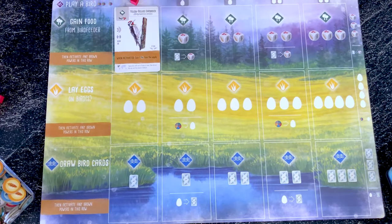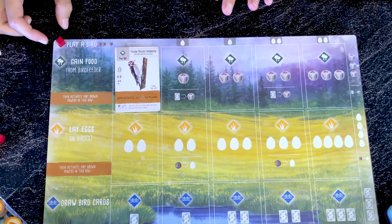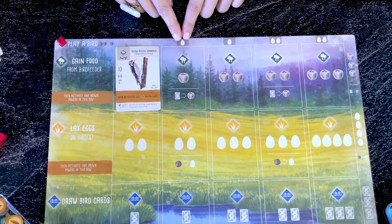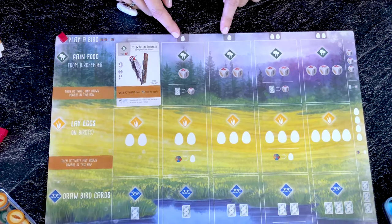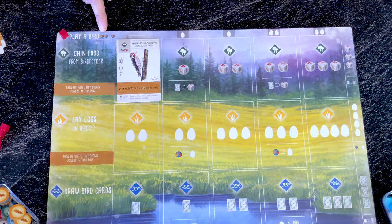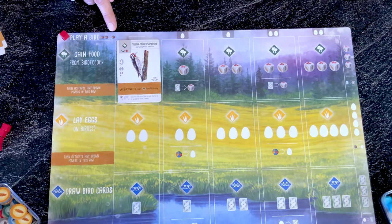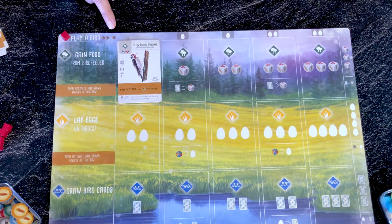After playing the bird, move the cube all the way to the right. The next time you play a bird in this habitat you'll have to pay one egg plus the food cost. There is an icon showing that you can always use two food of any type — not necessarily a pair — to replace one food you need. Note that this only works when playing a bird, nowhere else during the game.